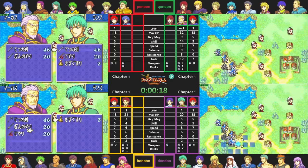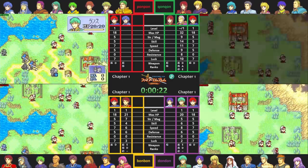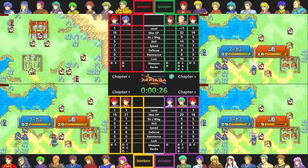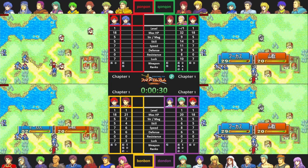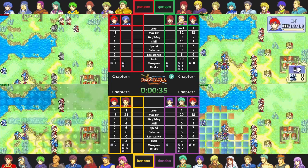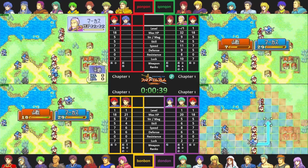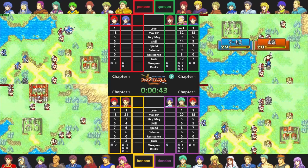In order to preserve immersion, I'm going to continue referring to my perspective in the first person and to the other three doppelgangers in the third person by their respective name variants. Chapter 1 is the only map in the entire race where the strategy is the same no matter what your team is, except for a minor variation at the end. That strategy is to have Marcus rescue Bors, which cuts his skill and speed in half, allowing him to weaken all of the enemies in order to feed all of the kills to Roy.